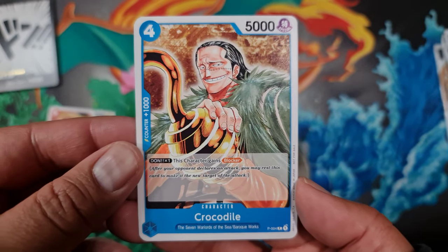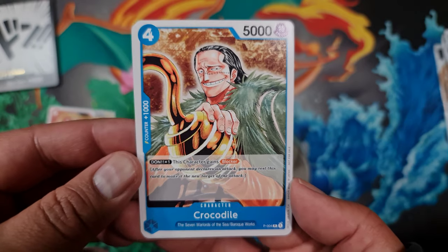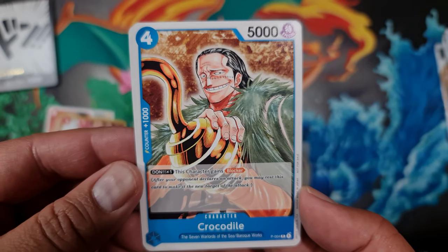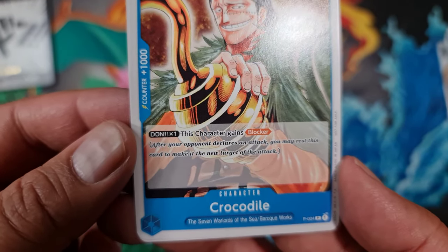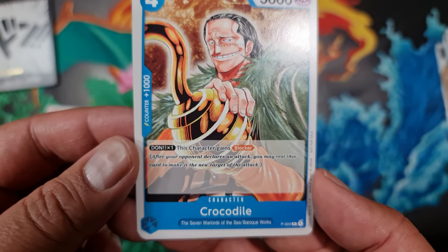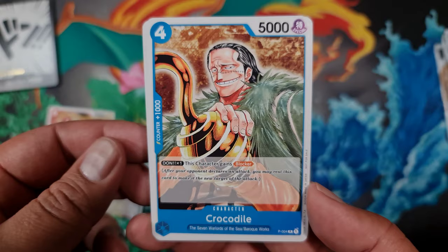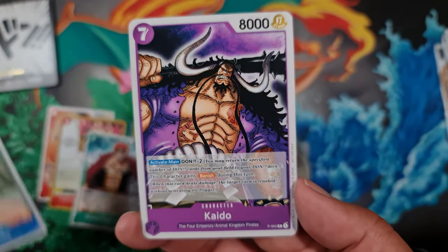Promo number four is another leader character from the starter decks — Crocodile. He's 5,000 at four cost to play with a counter of plus 1,000. Don times one gives this character Blocker, so after your opponent declares an attack you may rest this card to make it the new target of their attack. You can use Crocodile as a blocker to save yourself from losing one of your life, which is always a positive.